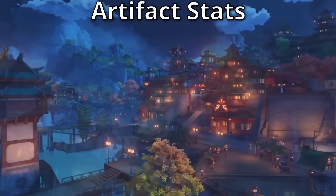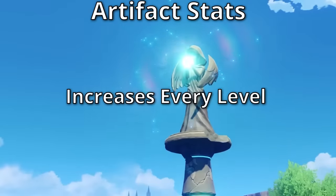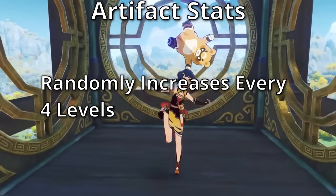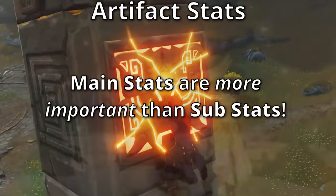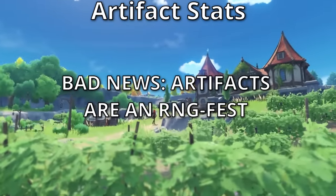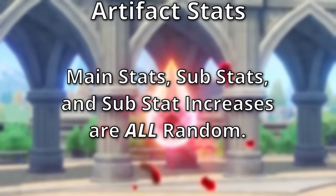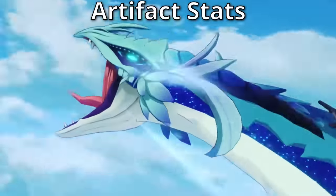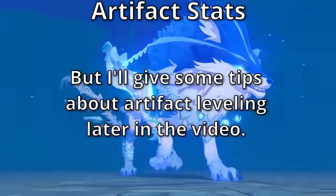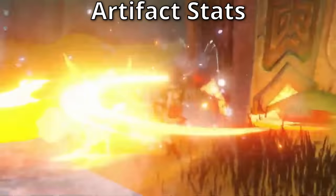Now that we know what the stats do, let's talk about them on artifacts. Artifacts have a main stat and substats. Main stats always increase as you level up artifacts and are therefore the most important. Substats are bonuses that are randomly generated and randomly upgraded every four levels. The main stat on an artifact cannot also appear as a substat — so you can't have a crit rate circlet with a crit rate substat. There is a relentless amount of RNG: substats are randomly generated, randomly leveled up, and except for the flower and feather which have static main stats, other artifacts can have random main stats too.